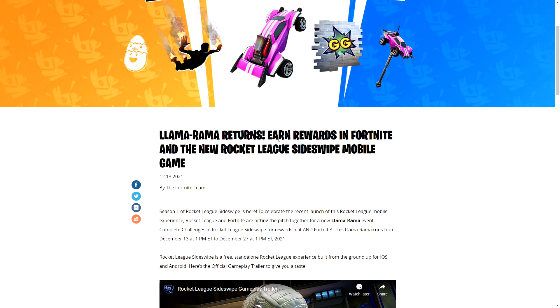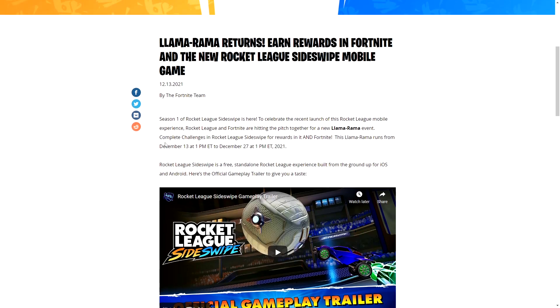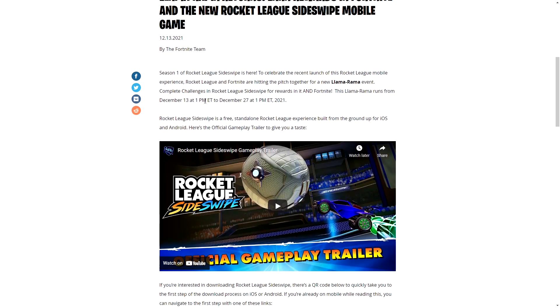Lama Rama returns — earn rewards in Fortnite and in the new Rocket League Sideswipe mobile game. As you can see, it gives you some basic information: it starts December 13th, which is today, and it ends December 27th, so that's how much time you have.